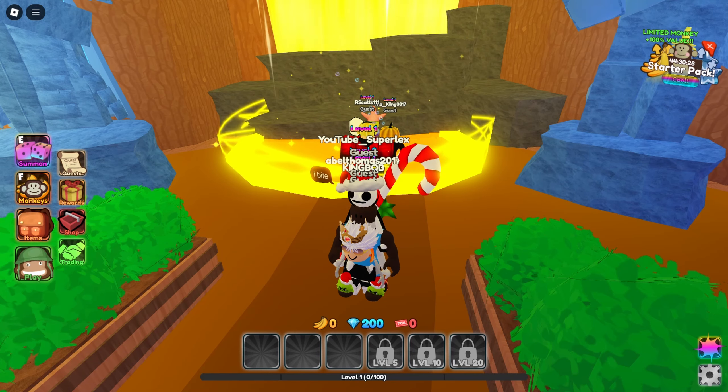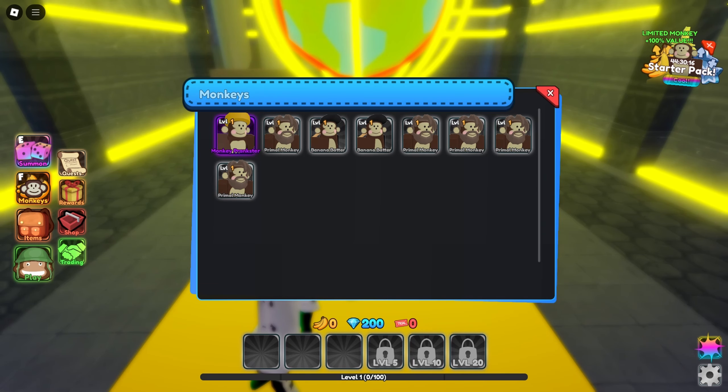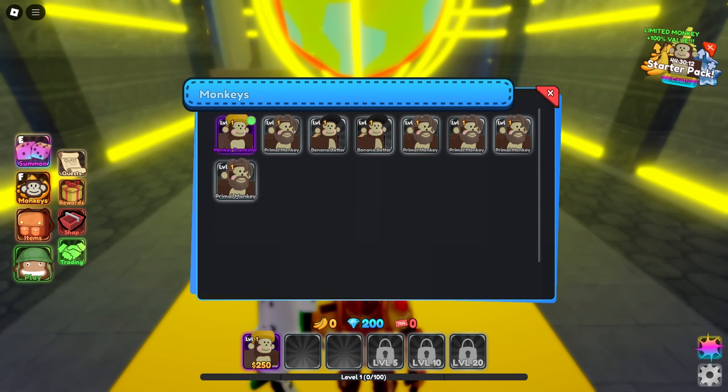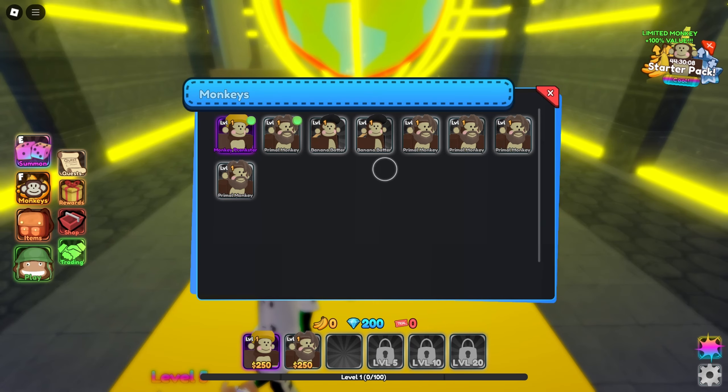Now I need to make sure that I equip my stuff here, so hopefully if we — yes, go to monkeys. Oh my gosh, we actually got a purple one! Okay, let's get him down there. I think the rest are just level one, so we got lucky on one of them. I'm not complaining about that.